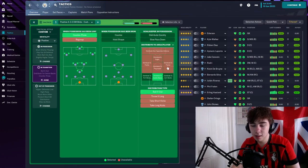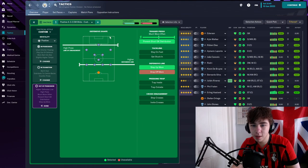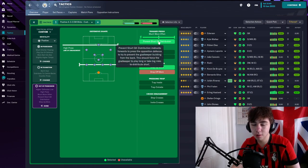For in transition, we counter press, and our keeper distributes it to the centre backs by rolling it out — this is done in pretty much all ball-dominant sides. We counter press because as soon as we lose the ball we want to win it right back. For out of possession we have a higher press, a higher line, trigger press much more often, stop the keeper from going short, and step up that defensive line.